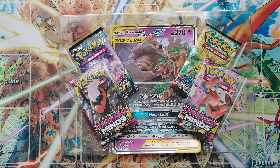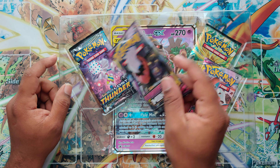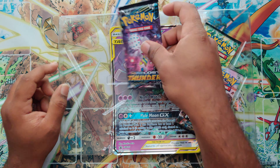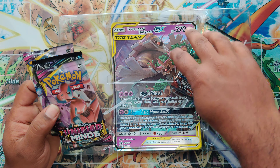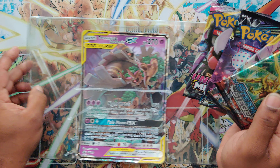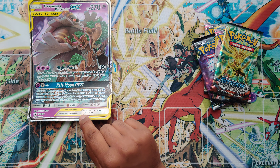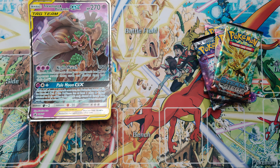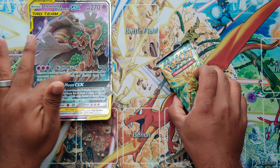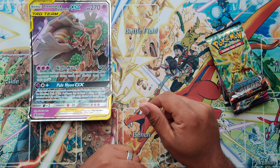We're going to go ahead and open this box up real quick. Hope everybody's day is going extremely well — mine is so far. There's the code. We'll set that to the side. I don't want to take it out of the plastic just yet. And we got four packs to open.